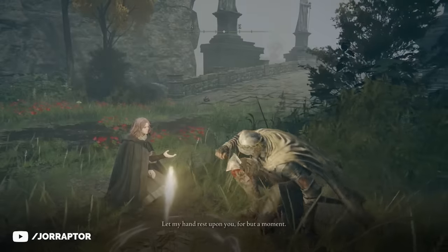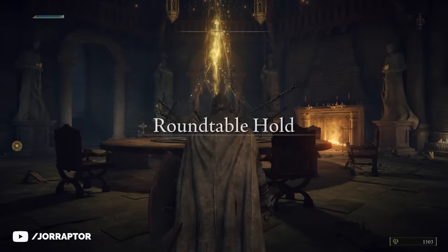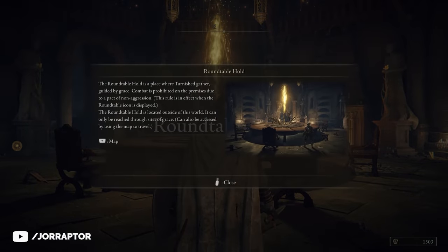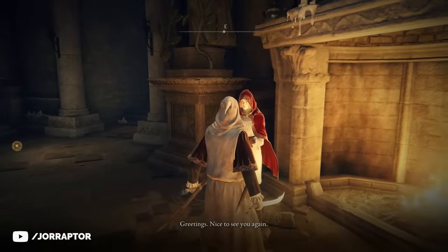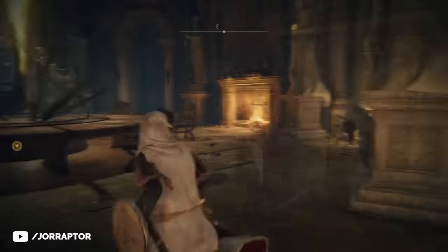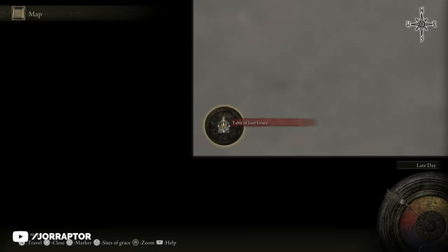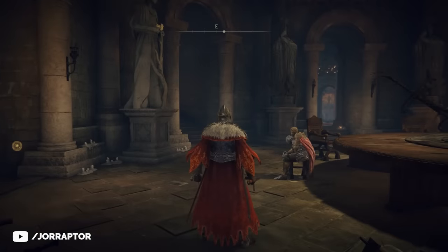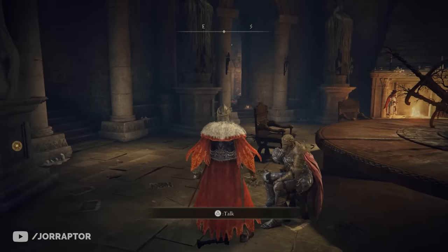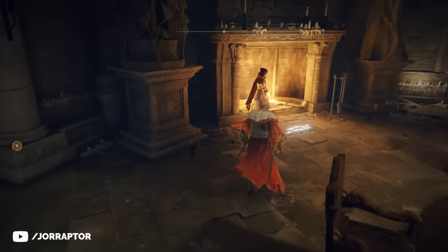After that you can always teleport back, so as soon as you've had Melina take you there for the first time you're good to go. Once you visit the Round Table Hold for the first time, check if you can find Rodrika there — the woman who gave us the jellyfish spirit. If she isn't there yet, fast traveling to this location should reset it and load in new NPCs, so try that a couple of times after exhausting her dialogue in the Storm Hill Shack.